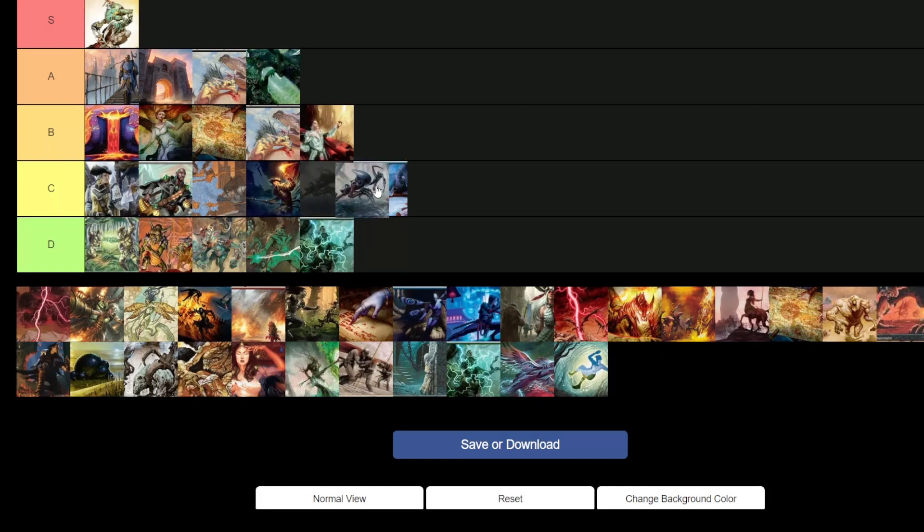Infect — C tier. I think the deck's falling off a lot. It did pick up a card but I don't think it's enough to push it into competitive right now. It's just too slow, too much removal — not fast enough compared to where it previously was. If they gave us access to Gitaxian Probe it might bump up, because then we could see what the opponent has and adjust whether to be more aggressive or hold back for a protection spell.